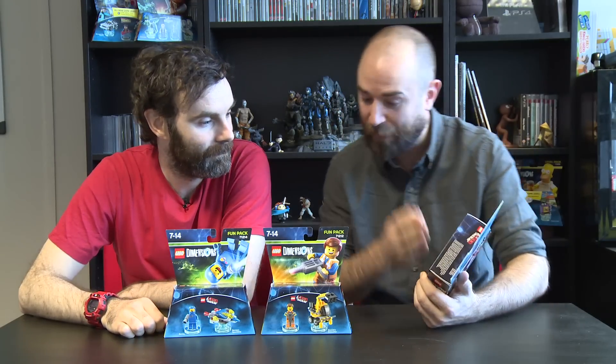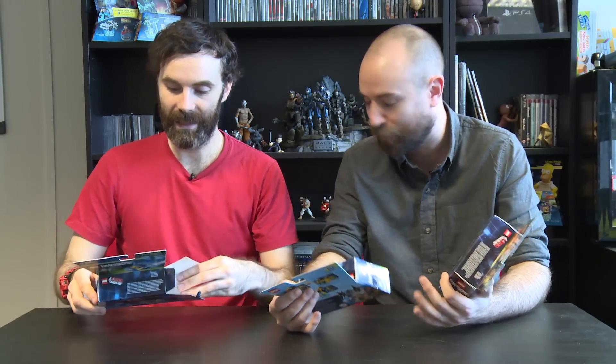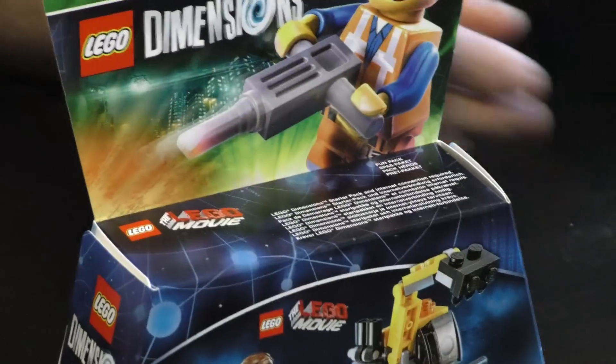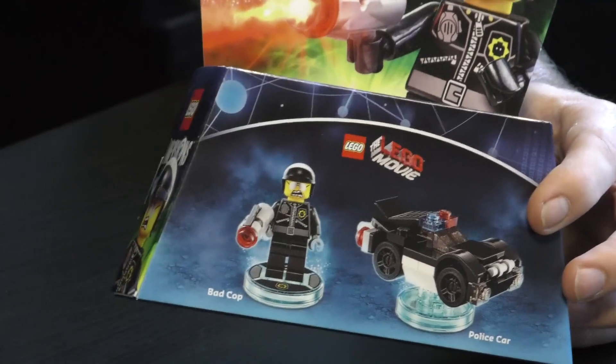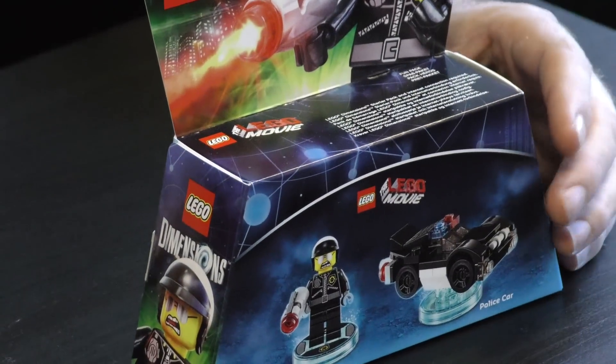Next up we have none other than Lego the Movie. We have Bad Cop, Benny and Emmett, and their vehicles. We've got Benny's spaceship that he keeps talking about in the film, and that can become a laser craft and an annihilator. We have Emmett and his excavator. Bad Cop is actually voiced by Liam Neeson, Benny is voiced by Charlie Day, and Emmett is voiced by Chris Pratt - they're all the original voice actors.